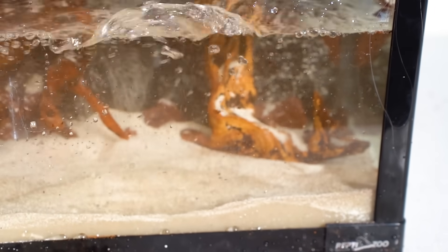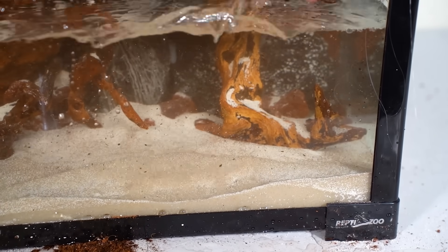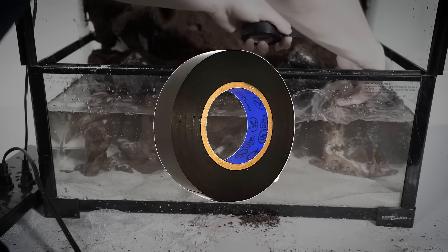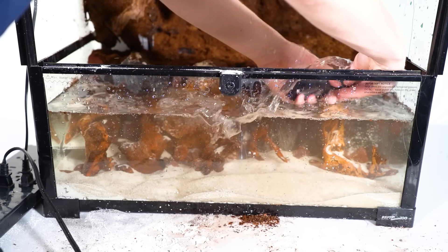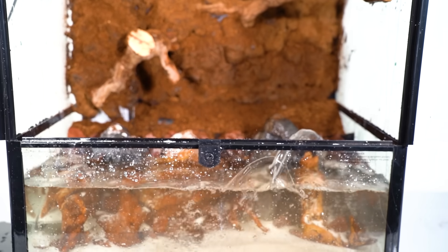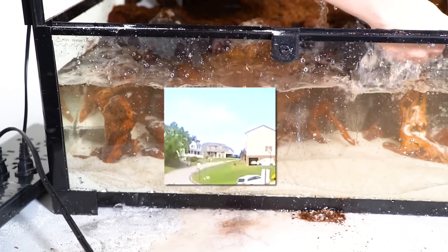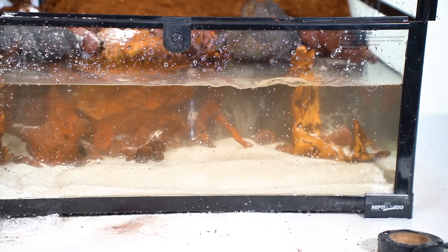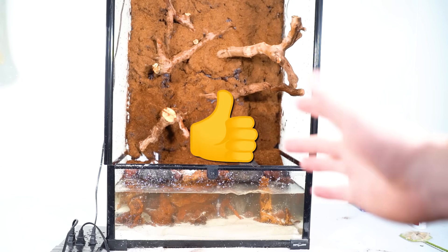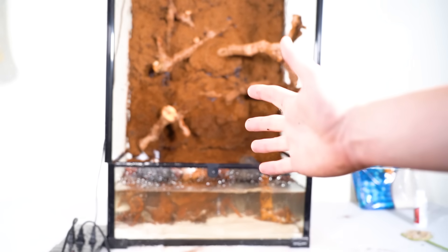My house didn't explode — thankfully. I want to test if the water flow actually works to turn this into a river. So let me plug this thing in — this better work, I spent like the past two hours doing this. Okay, it's working but the water flow is very extreme — it's messing up the sand and making the water really dirty. To fix the issue, I got some tape to try to make the end of the tube more narrow, but taping it does not work. Eventually I got the water flow working, and the $1,000 terrarium was starting to come together pretty nicely.